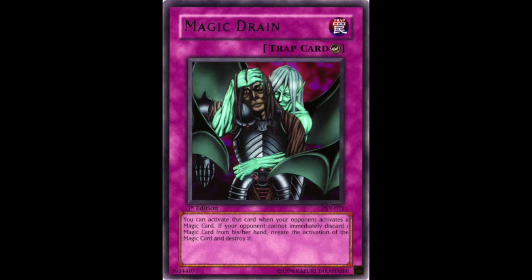Then we have Magic Drain. This is a slightly better replacement for Magic Jammer in my opinion, although some can consider it worse since the negation isn't guaranteed. At the very least, it forces a one-for-one from your opponent just to respond to it, which potentially forces the discard of a powerful spell card. Spell negation was and still is very rare in the game, and Magic Drain was one of the few cards at the time that offered you that power, obviously outside of Imperial Order. While Drain was far worse than Imperial Order, it had much more widespread use because it was much easier to obtain as only a rare.